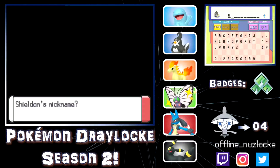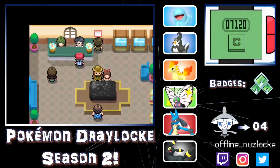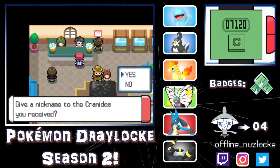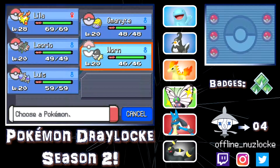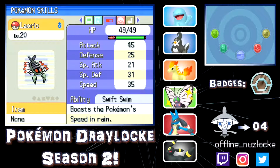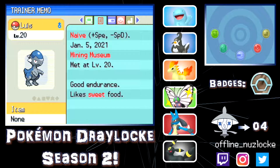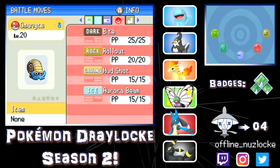Now we're taking out the Armor Fossil. Shieldon is a pretty good mon defensively. I'm going to name it Warren — I don't know why, but Warren it is. Then we have the Skull Fossil which is going to be a Cranidos. One thing you should know about Cranidos is Head Smash — that's all you need to know. I'm going to name it Louie, after a playthrough I watched. Sassy Nature is not good, we have Swift Swim on the Kabuto, Sassy with Sturdy is okay, and Naive Lileep — I'll take it I guess. Pretty good movesets overall.